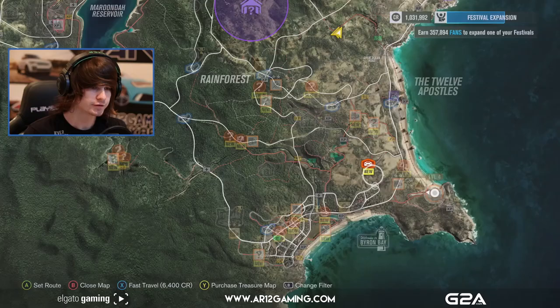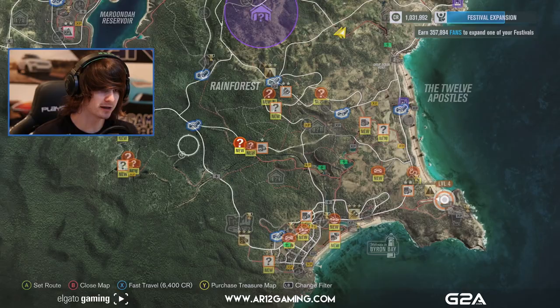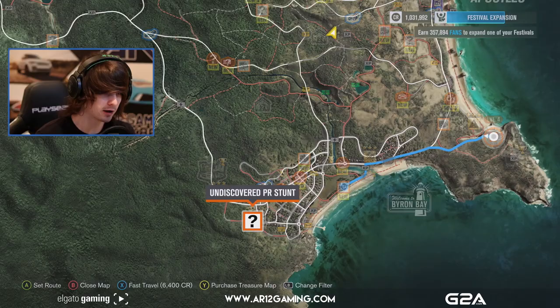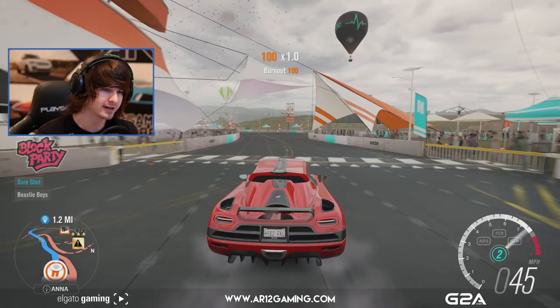So for this episode, we're down in Byron Bay and we've got a bunch of undiscovered routes. We've got undiscovered PR stunts, an undiscovered route, and all these ones near the waterfall which I've been saying forever that we need to do. So I think we should go do that. We've got a speed camera right here which we should try to hit along the way, then hit this one as well, then head up here and do the events near the waterfall. I think that'll be a pretty good plan.